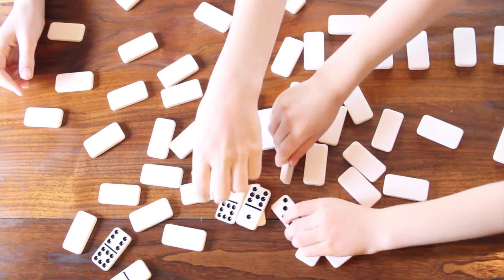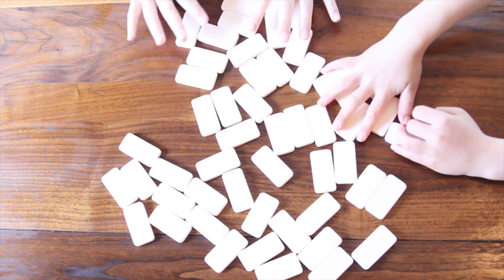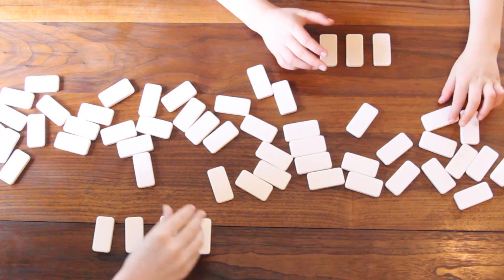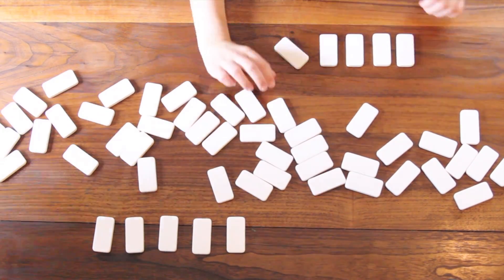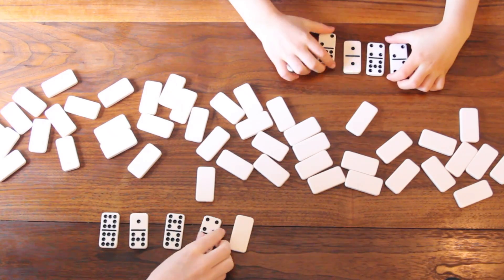First, dump out all the dominoes and flip them face down. Don't forget to shuffle. Players randomly choose five dominoes. Turn them over and mentally multiply the pips, or the numbers, from one side to the pips on the other side.